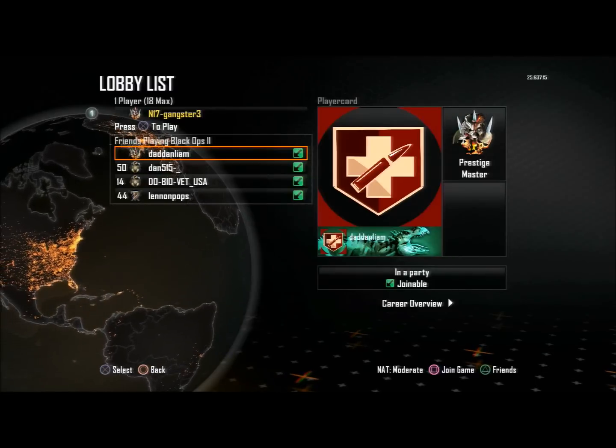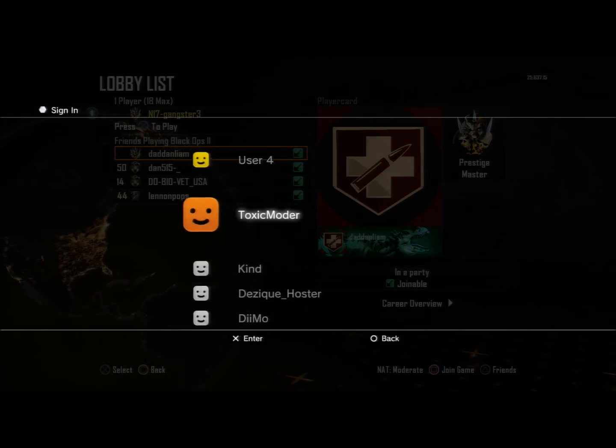Now once you've done that, what you want to do is have a friend in a public match and then sign into your second account.